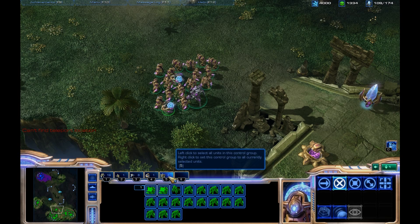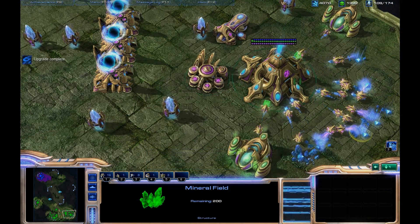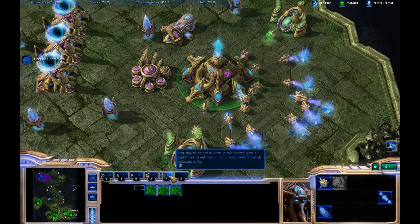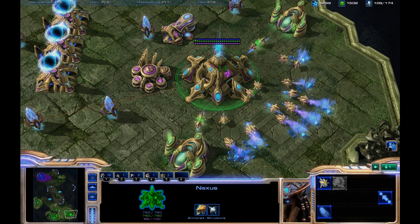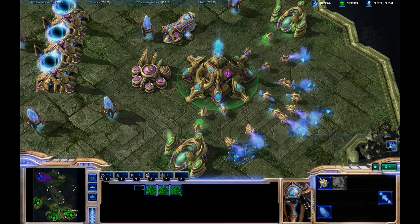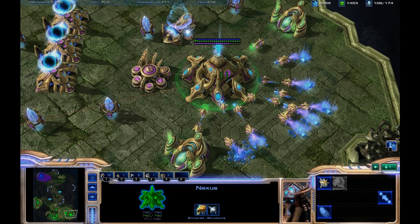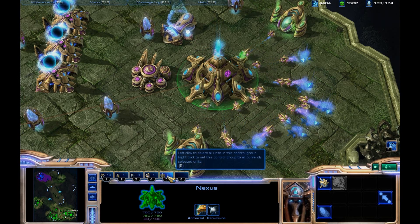So for starters, what I like to do when I start the game is obviously I select my workers, put them on the minerals, take my Nexus, do Shift+5, and it keeps my Nexus at 5. And then, considering that all the Nexuses — or Nexi, or however you say that — get the Chrono Boost ability, I add all of my Nexuses to this control group of 5.